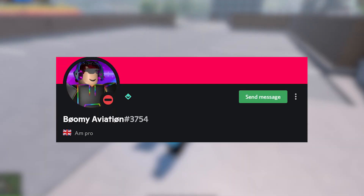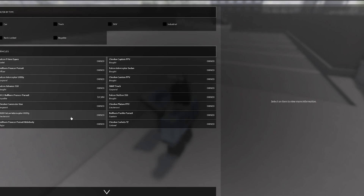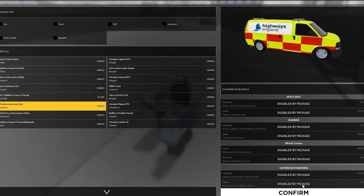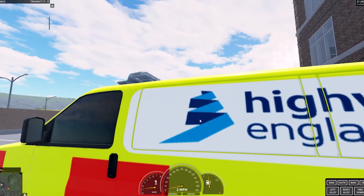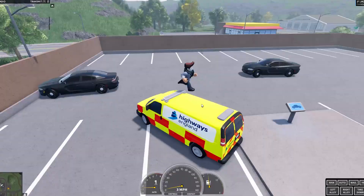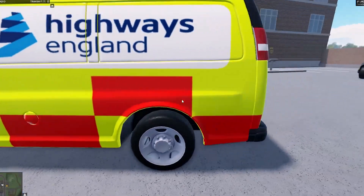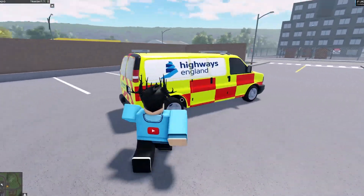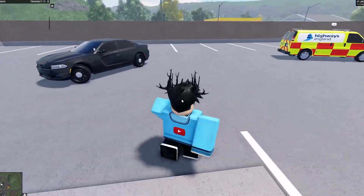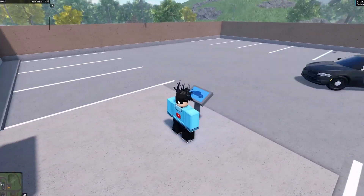We're back in Boomy Aviation's private server and he's made some more liveries, this time aimed more towards racing — F1 and NASCAR vehicles. There aren't too many vans this time, so we'll start with the vans as always. We only have one van: a Highways England van. It looks really nice with a red and yellow design, the Highways England logo, and some nice text. There's also another Highways England car showcased in part two.